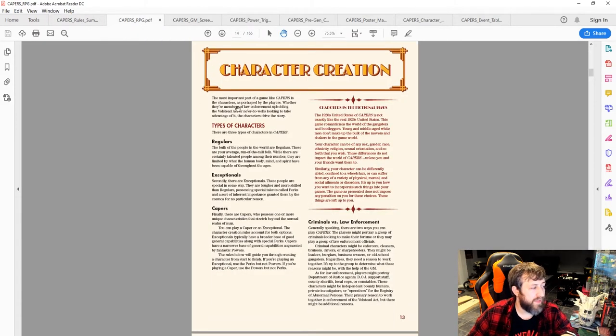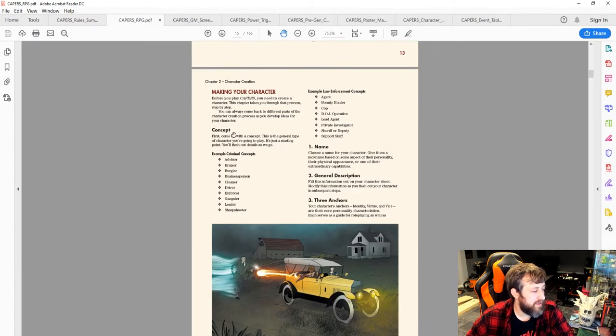There are three character types. Regulars are average everyday people — nothing special, no superpowers. Exceptionals are tougher, stronger — more than Olympic athletes in some factor — and they get abilities called Perks. Capers have Powers, Exceptionals have Perks. You also choose criminal versus law enforcement as part of your character concept.